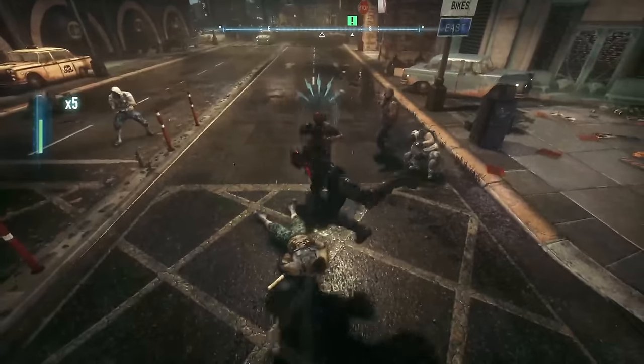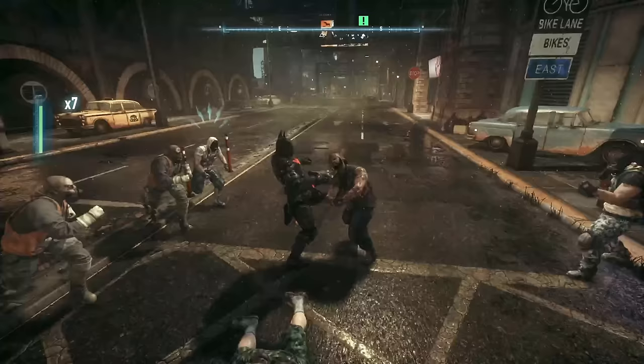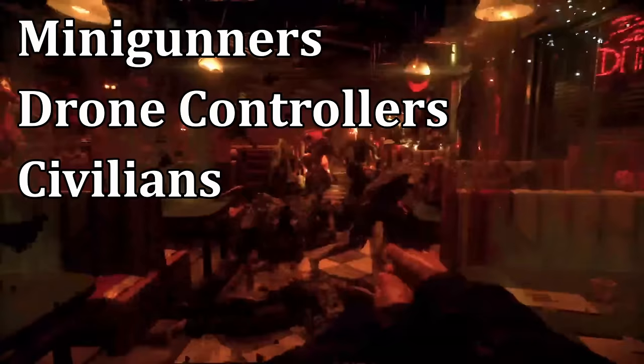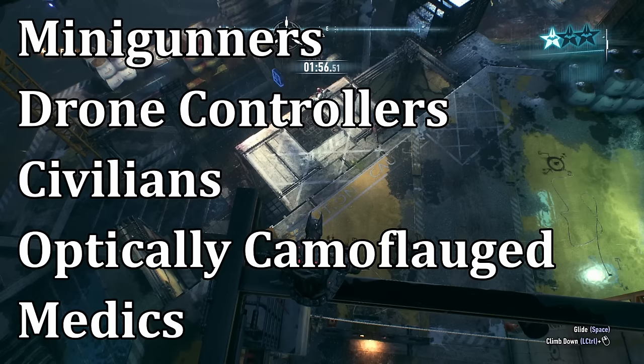One area where all the Arkham games consistently innovated was enemy types, and Arkham Knight was no different. This game introduced mini-gunners, drone controllers, optically camouflaged enemies, and, of course, medics.